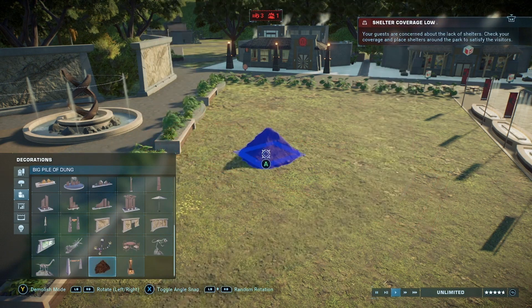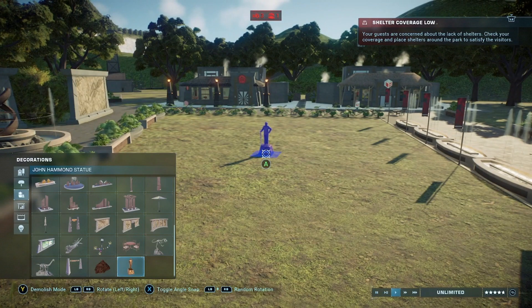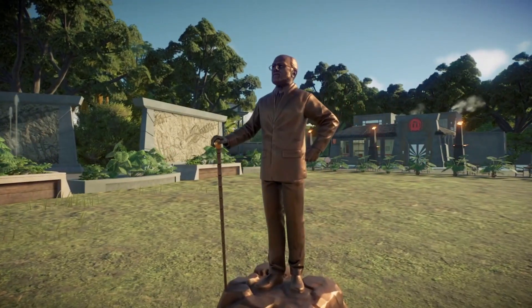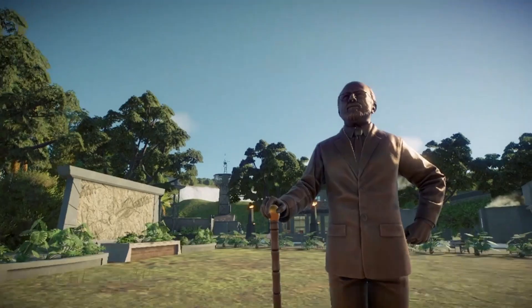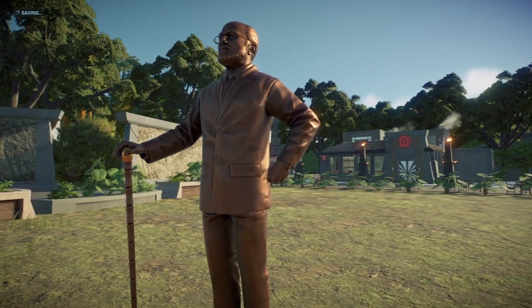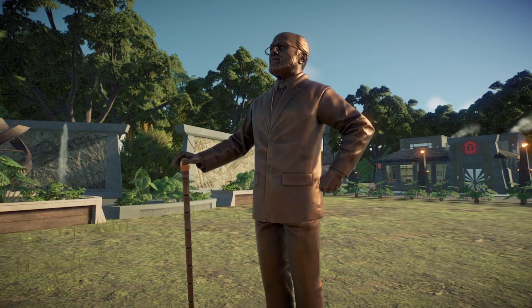Here we have the statue of the man himself, John Hammond. This is a bronze statue — I do wish it was a little larger, that must be said. This should have been part of the Jurassic Park decorations update, but I'm glad we have it now. Looking very good, this cane with the amber. Let's go over everything else included in the update aside from this statue.